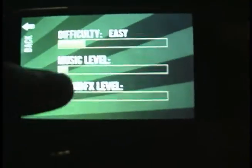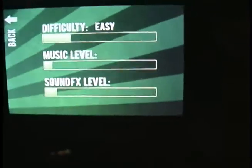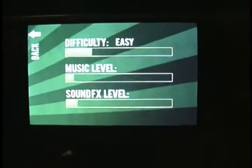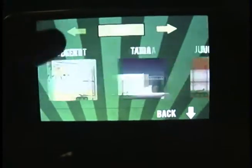So here we are at the main menu. If you go to options you'll see music level and sound level you can adjust, as well as the difficulty which goes all the way up to nightmare, but I'm gonna leave it on easy for now and go up to the levels menu where you can see all the different areas that you can play in. You can skip ahead any time, but I'm gonna start on desert.